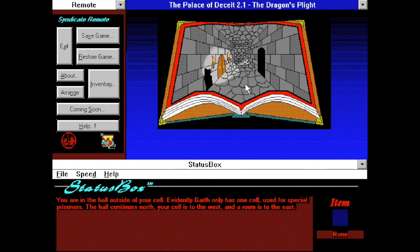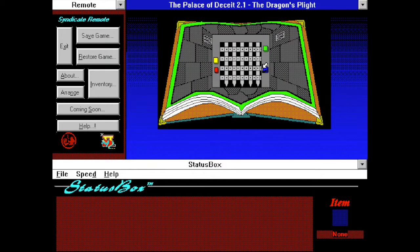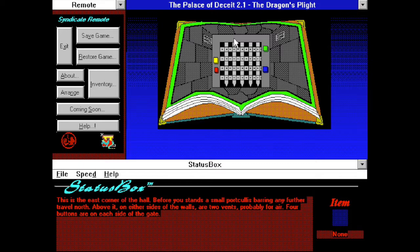You are in a hall outside of your cell. Evidently Garth only has one cell, used for special prisoners. The hall continues north, your cell is to the west, and a room is to the east. We've got a wall, a gate, and some buttons. Before you stands a small portcullis barring any further travel north. Above it on either side of the wall are two vents, probably for air. Four buttons are on each side of the gate. So we have our first puzzle, but we don't have any information on these buttons. With adventure games, you don't want to push things because they will lead to your death quite easily.